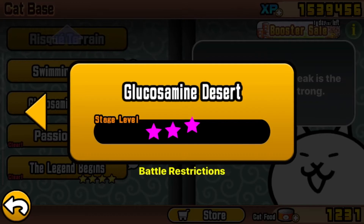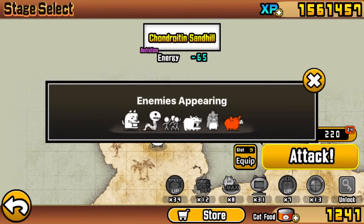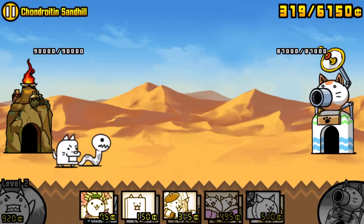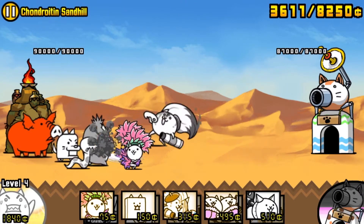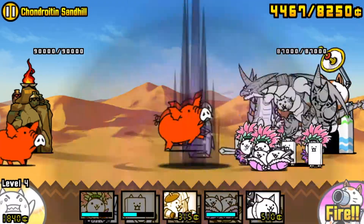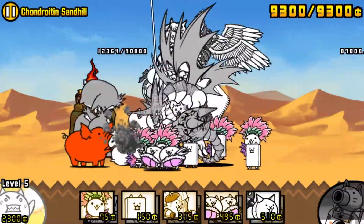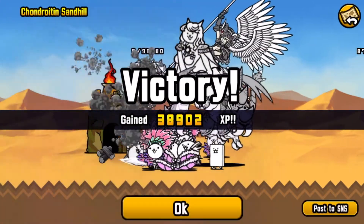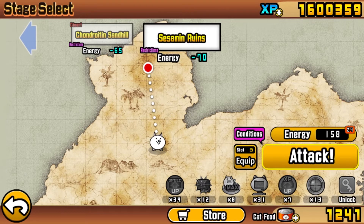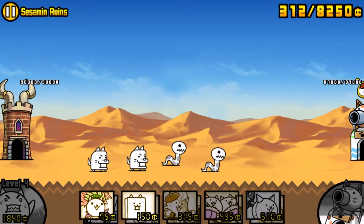Now we're on to our four star stage - the final stage. We're gonna take on Sandhill here, four star stage. This is our lineup - it's not gonna change throughout this entire playthrough. We've got the Samba cat, the wall cat, the artist cat, the broad cats, the tin cat, the swordsman cat, the Paris cat, the bondage cat, the Valkyrie, and Bahamut. We're just basically spamming Paris cats and Bahamut. The strategy is gonna be the same throughout - we're gonna utilize Bahamut as much as we can and supplement him with Paris cats, while protecting him with as many meat shields as we have.